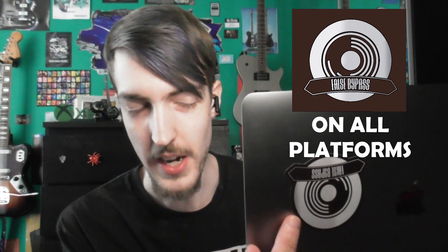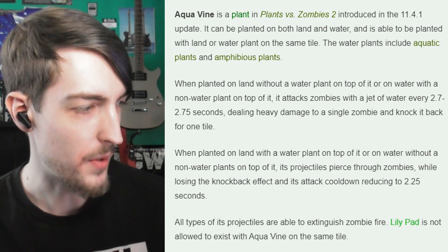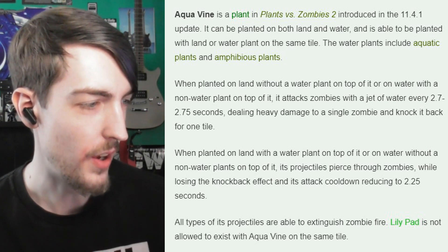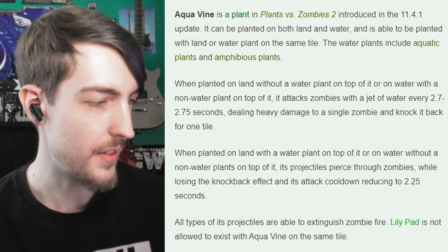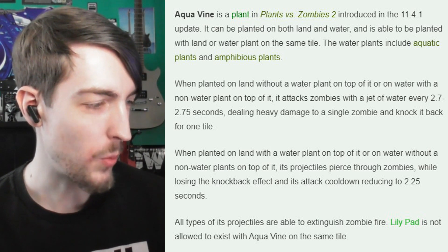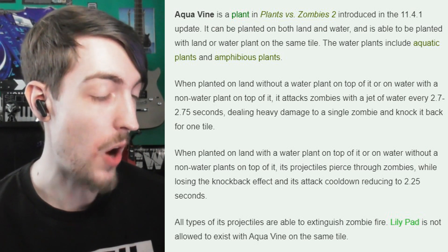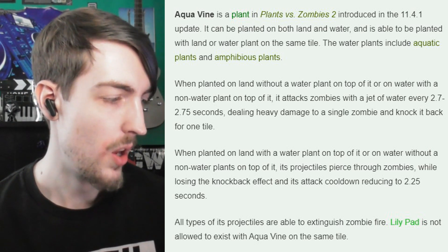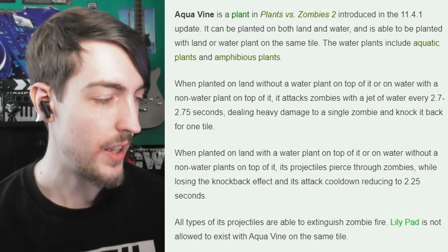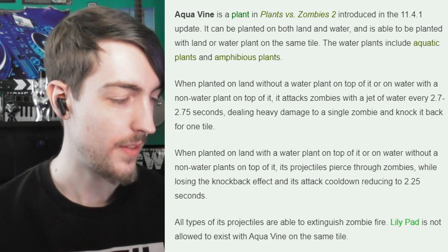Okay, according to the wiki: band promo by the way — I know it's upside down to you, but follow my band, links in the description. Water plants include aquatic plants and amphibious plants. When planted on land without a water plant on top, or on water with a non-water plant on top, it attacks zombies with a jet of water, doing heavy damage to a single zombie, knocking back one tile. When the correct pairing is in place, its projectiles pierce through zombies — ah, okay, that's why it's in Spearmint. All projectiles can extinguish zombie fire. Lilypad is not allowed on the same tile as Aquavine. That was complicated as hell.